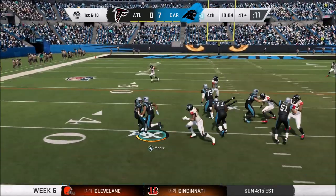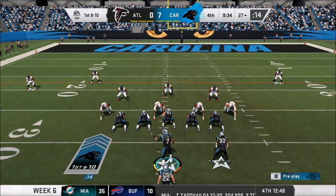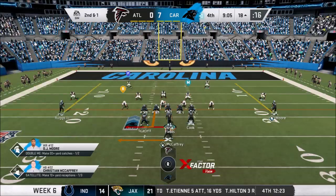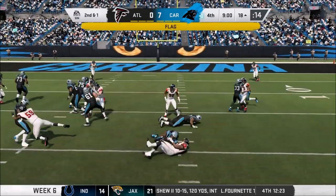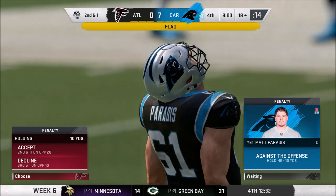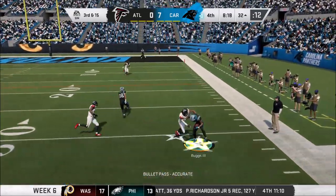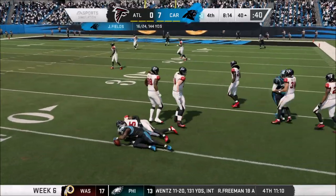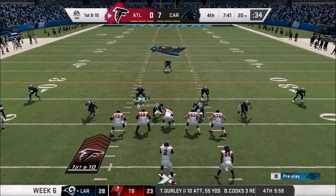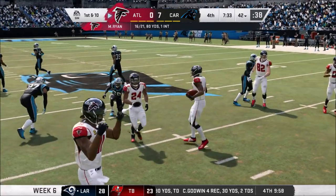First and ten — pitch to D.J. Moore trying to get around the outside, picks up a first down, gain of 14 up to the 27-yard line. At least we've got to get three on this drive. Handoff to Dalvin Cook up to the 18 — close to a first down. Going to Jordan Scarlett on the run, but holding call knocks us back to third and 15 from the 32. Fields dumps it to Ruggs — Ruggs breaks off a tackle, which takes away the forward progress, knocking us all the way back to the 40 and out of field goal range. Absolutely disappointing.